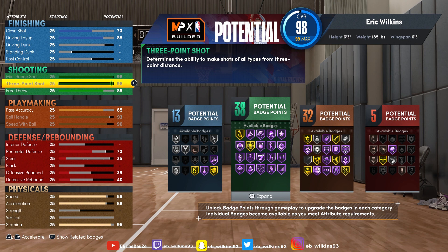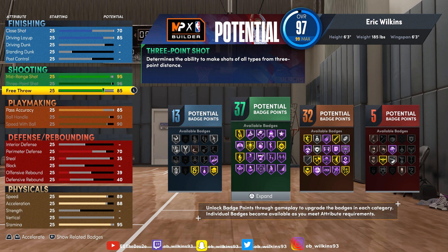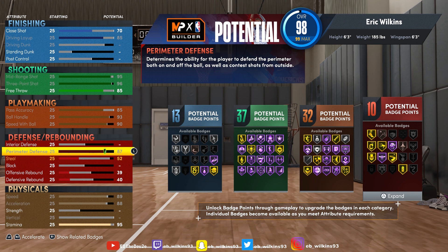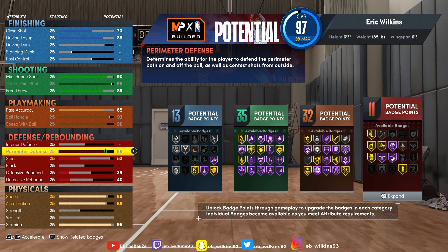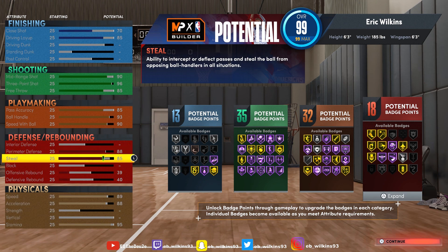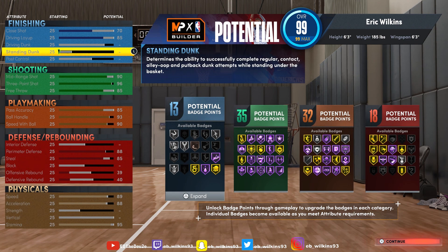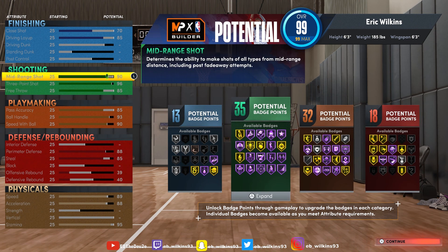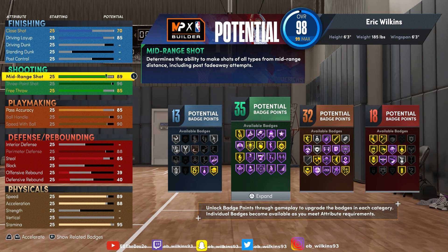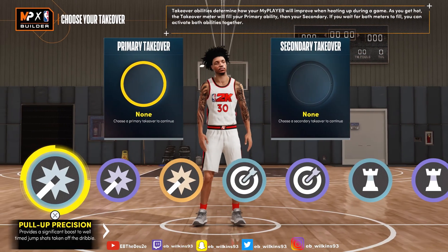If you don't feel like you need that extra three-pointer, you can do 95 and have one less badge, and have 87 with a little bit of steals. Or you can go 90, max that out, and get an 85 with a little bit of rebounding and a little bit of everything. We're gonna go with this as the build because it looks more realistic — he doesn't really take mid-rangers. I'm not going below this. Anything below a 90 is just disrespectful.